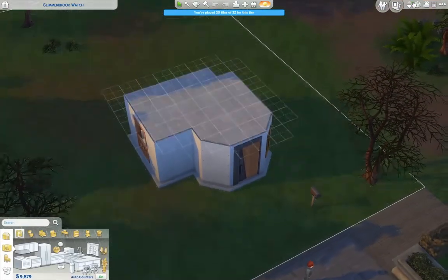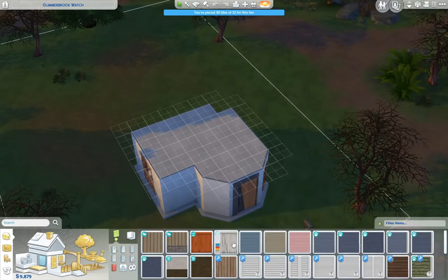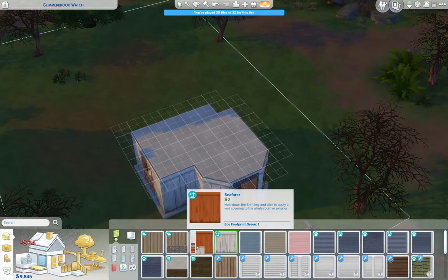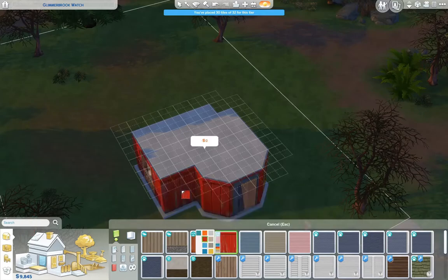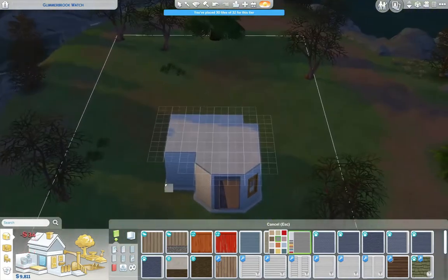Me and my fiancé are actually doing that right now. We're in a 37-foot camper with three cats and a bird, and a dog — well, we had a dog for a while that was our foster dog.